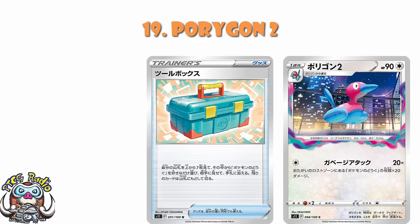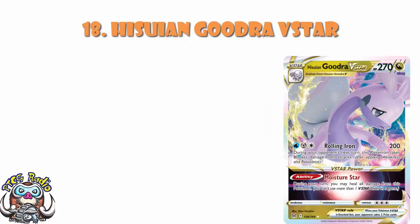Speaking of interesting cards that could make a fun rogue deck, in at number 18, we've got Hisuian Goodra V-Star. Super awkward attack cost — one water, one metal, one colorless — but 200 damage and you take 80 less from attacks next turn. That's good, especially when you bear in mind you're a dragon and dragons have no weakness. Then you look at the V-Star power, which lets you heal all damage from this Pokémon, and we've got a potential tanky deck coming in here.